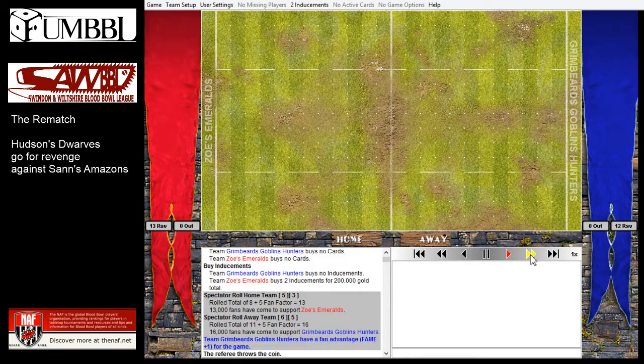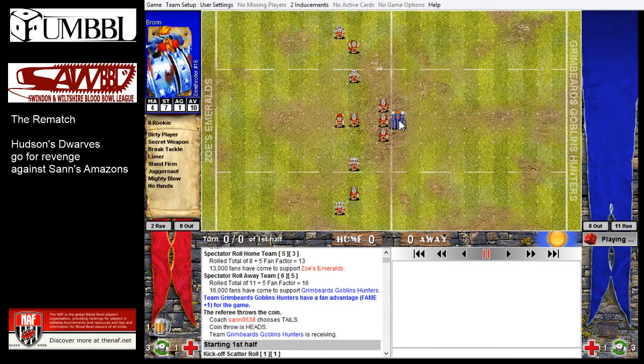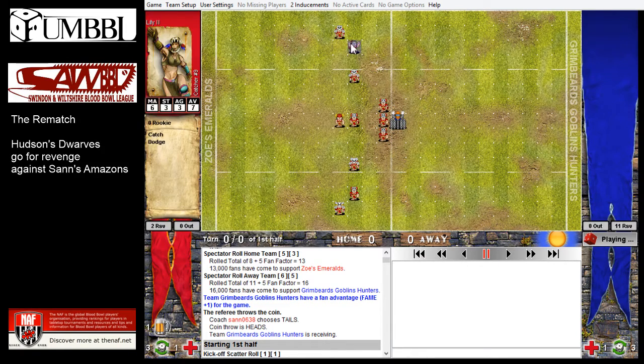I'm going to rattle through the game at sort of advanced speed. I've got a Wizard and a Babe because he's got 200k of inducements over me, partly because of this big fella here - he's got a Death Roller. I've got a Guard Blitzer, a Guard Tackle Blitzer which is obviously slightly useless against Dwarfs, and a Frenzy Mighty Blow Blitzer, and then just a scattering of other skills.